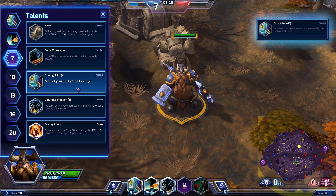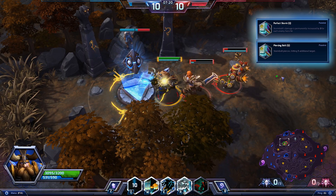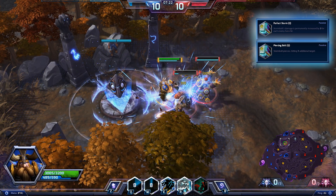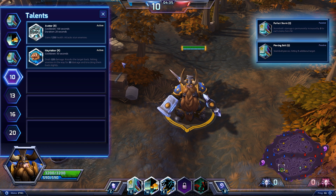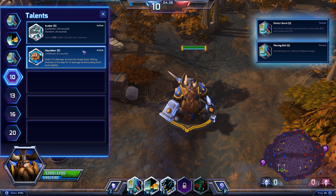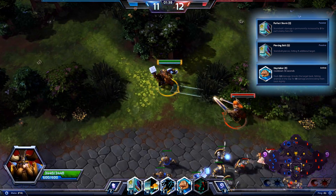Then, at level 7, take Piercing Bolt, which allows Stormbolt to hit an additional target. Every time you hit two targets with these talents, you'll actually gain 10 permanent damage on Stormbolt. With this build, choose Haymaker as your heroic ability at level 10 due to its strong damage and disruption.